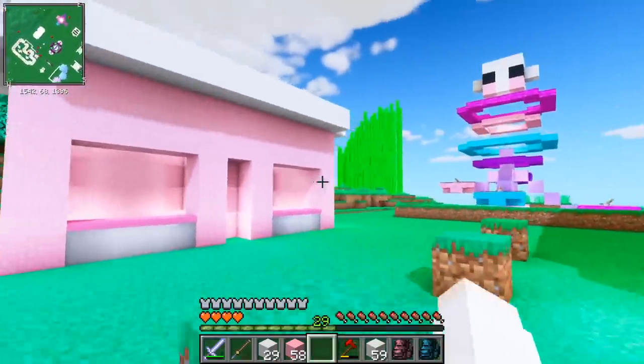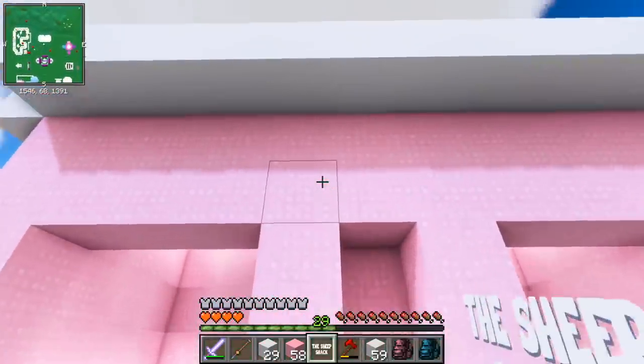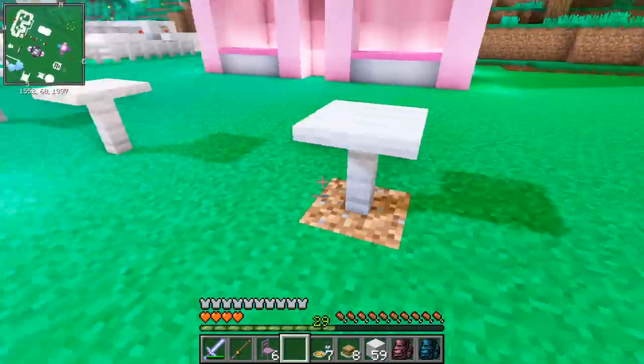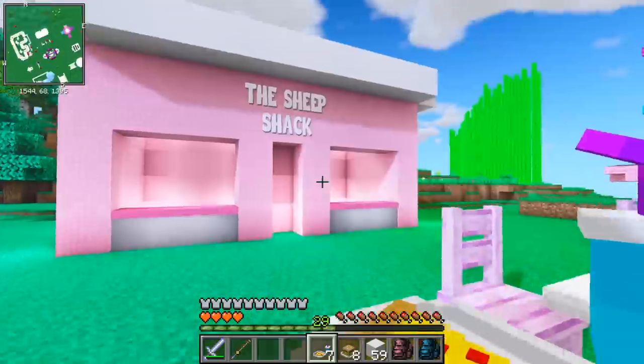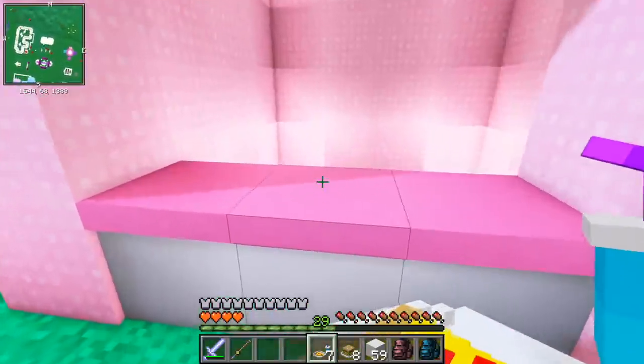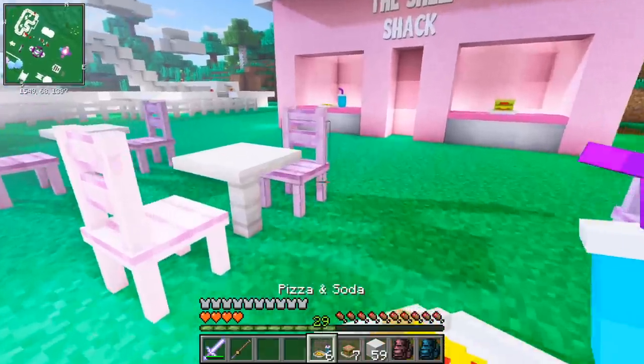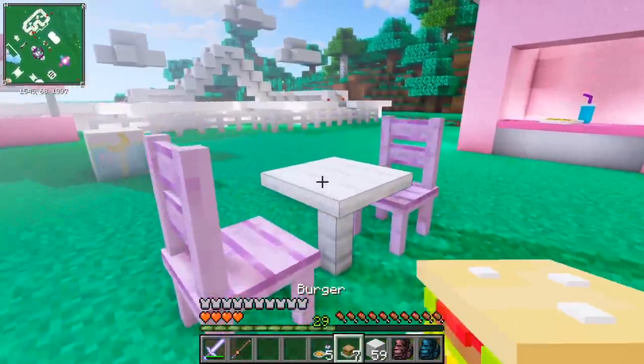So right in front of the Sheep Shack, we can place these white tables and we can have some purple chairs. Then over on the left side of the Sheep Shack, we can have some pizza and on the right we can have some burgers. And just to make it look cute, I'll place some on the table too.